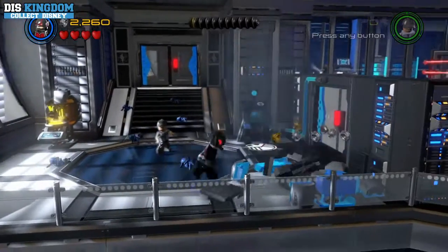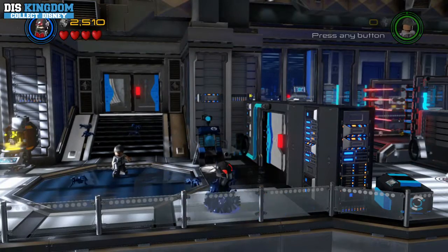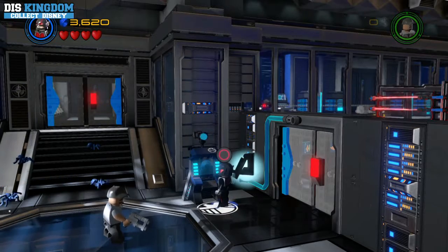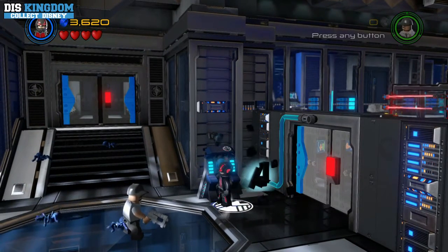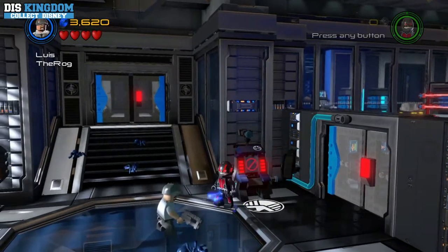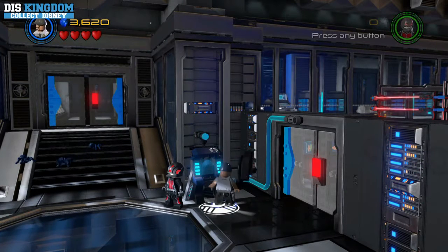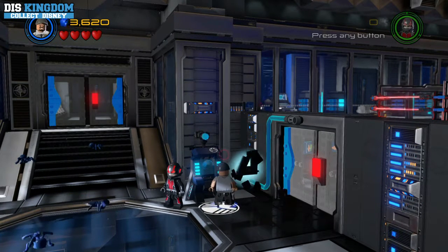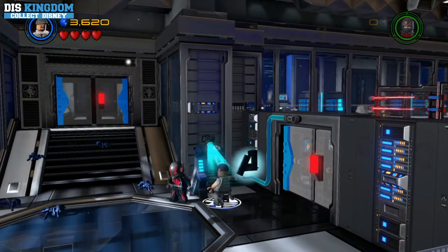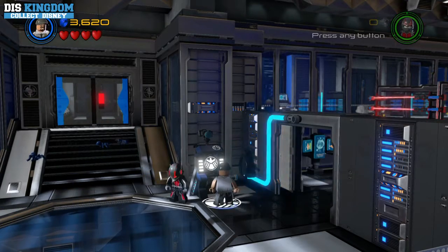That definitely worked anyway. Looks like a checkpoint save point. You need to use Lewis for that one. Here we go — there we go. His head just shrunk. Let's jump into this one here. It definitely doesn't look like that's going to let me through there, so we need Ant-Man.